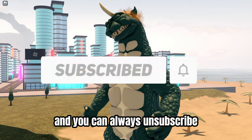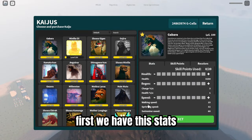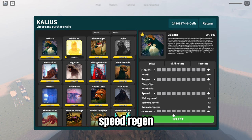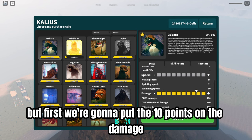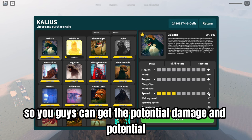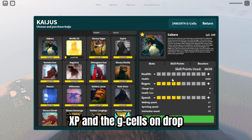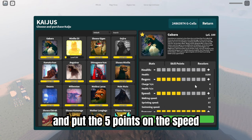First we have the stats. For the stats we have damage, speed, regen, and health. First we're gonna put 10 points on the damage so you guys can get the potential damage, potential XP, and the bonus on drop. And put 5 points on the speed.